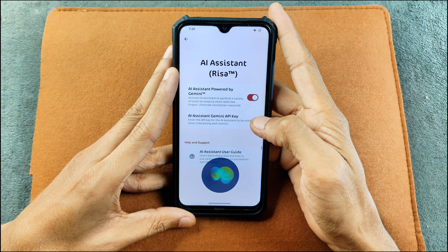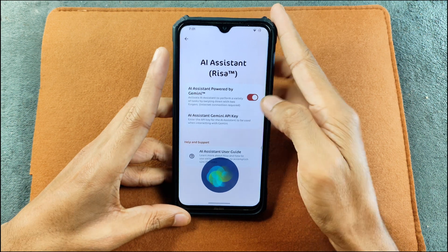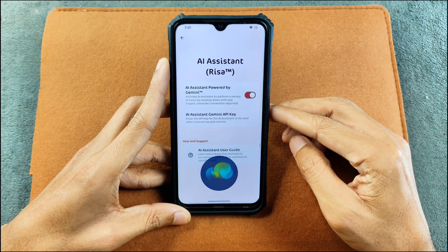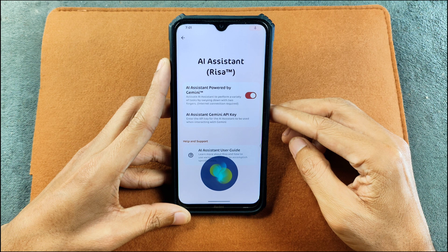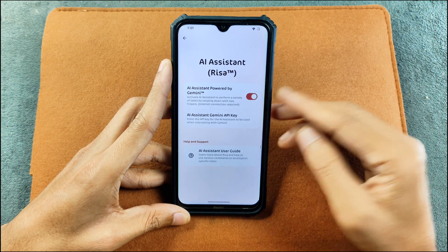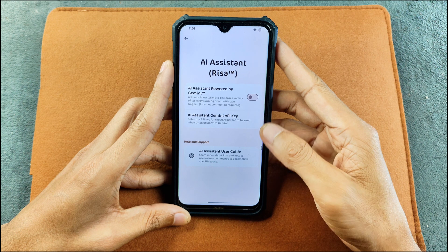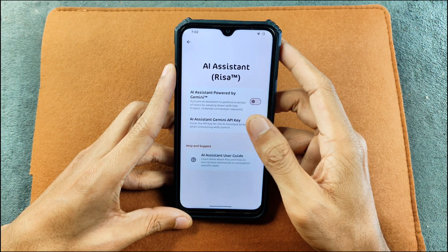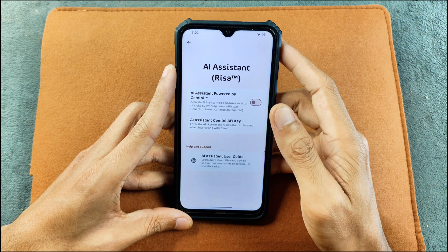Daily assistant asks: 'How can I help you? Please perform a two-finger swipe down gesture.' So if I say hi — 'What can I do for you? Hey, how are you?' — it says 'Sorry, I'm having trouble staying in touch with Gemini.' As you can see it is having some kind of issue and can't connect with Gemini. Maybe we need an API key to access RISA AI.